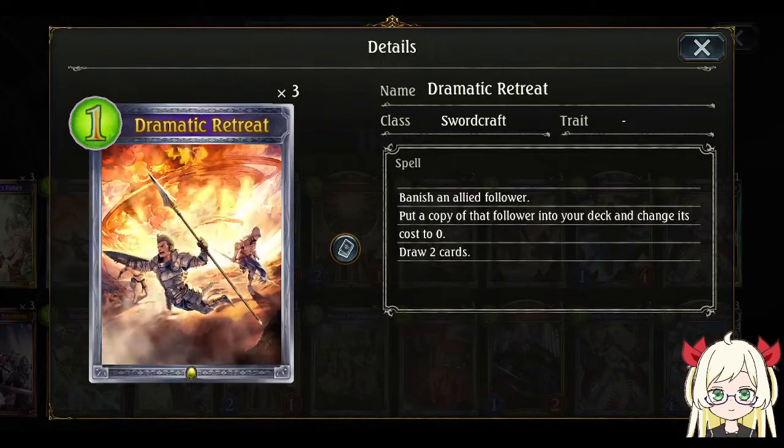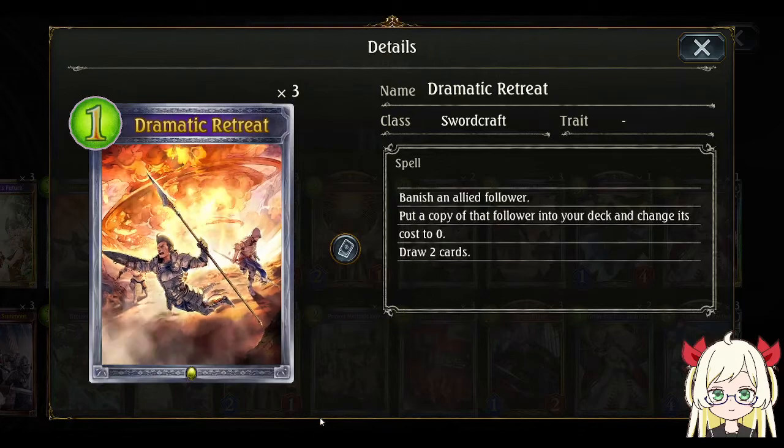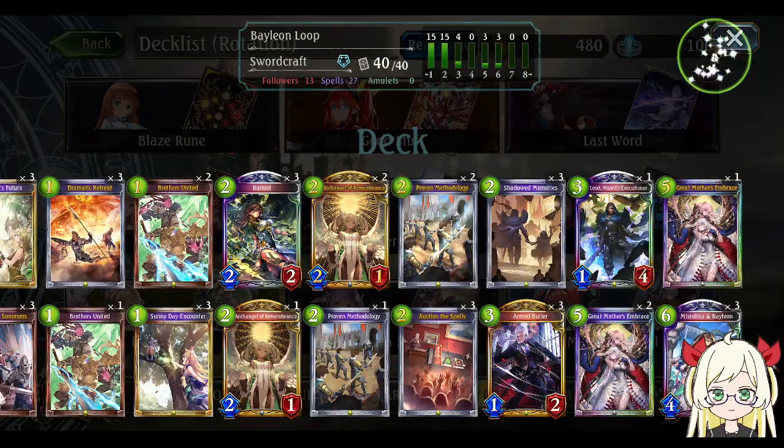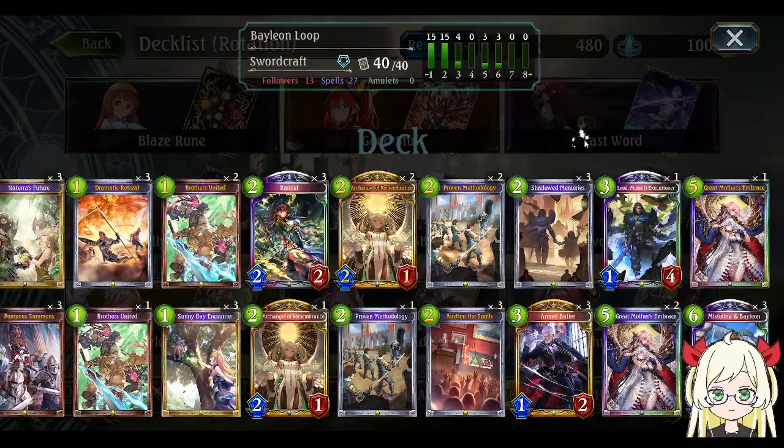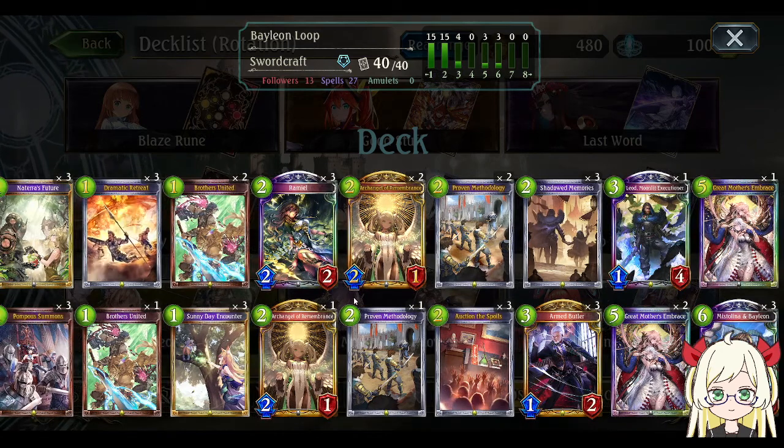And draw two cards. There's recently a popular deck that's been rising up and staying in tier 1 — the Bailon Loop. Basically, how you play this deck is from turn one until turn five you are going to add Bailon from your deck to your hand.